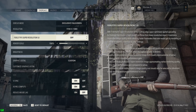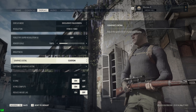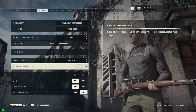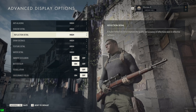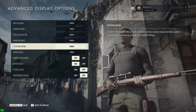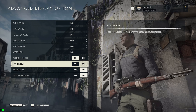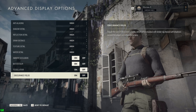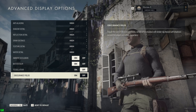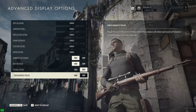For Display, it's for the most part the same as any other game where you can customize your own graphical details. Within them, here's what you can change: anti-aliasing, shadow reflection detail, draw distance, texture detail, water detail, ambient occlusion, motion blur, tessellation, and Obscurance Fields - which is an interesting one that, when enabled, will render ray-traced soft shadows around the player and other characters.